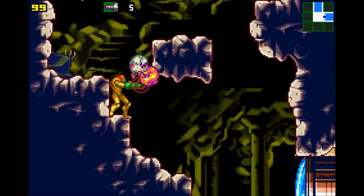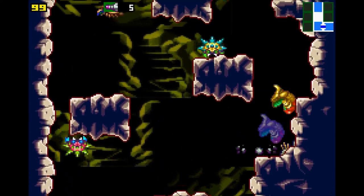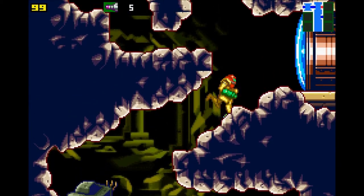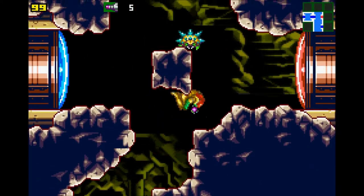A lot of speedrunning guides will not get the charge beam there. It is faster to leave it and get it later. But I just like having it — just me. Now I have missiles so I can enter red doors. Let's see what we've got over here.